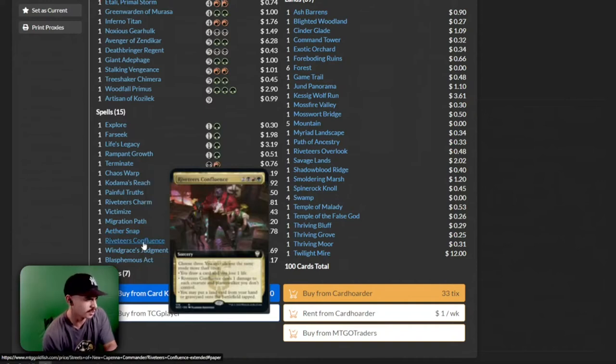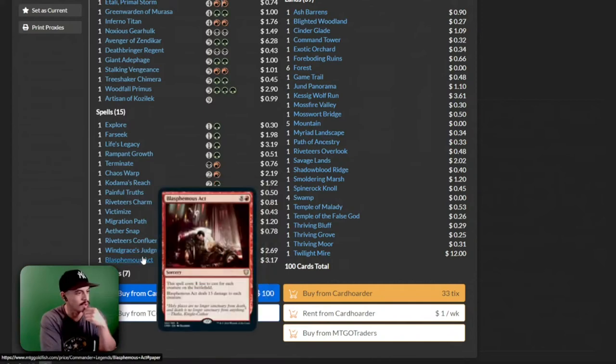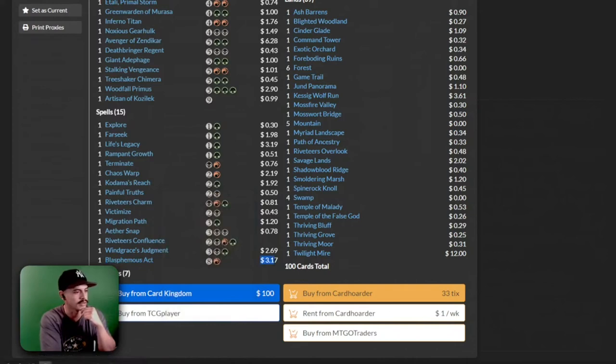Choose three, you may choose the same mode. Draw a card, lose life, deal damage. You get a land. Windgrace's Judgment — this is a really good removal spell actually, instant speed, you destroy three non-land permanents. That's great. A Blasphemous Act — wow, they reprinted Blasphemous Act a lot and it's still $3. Such a good card.